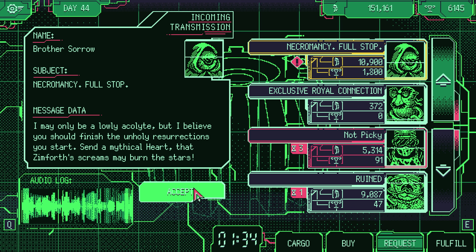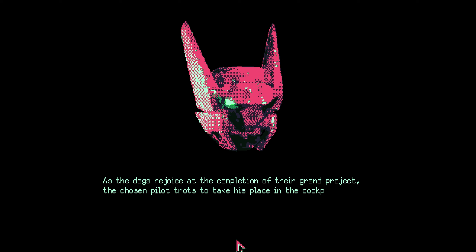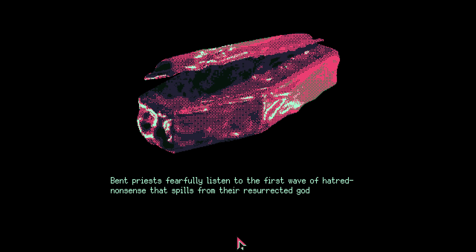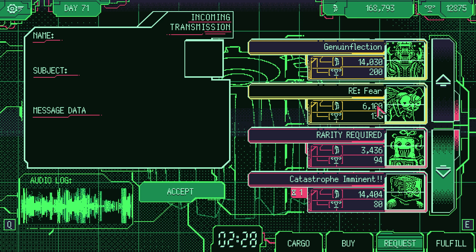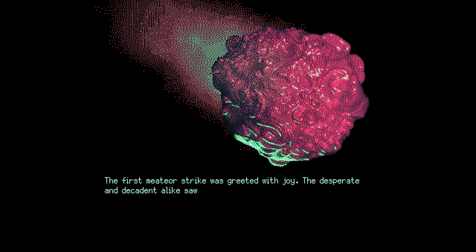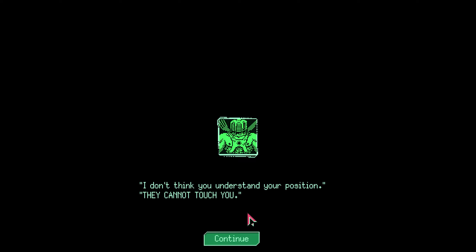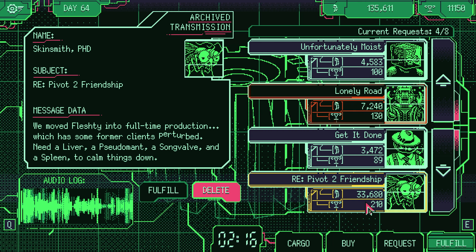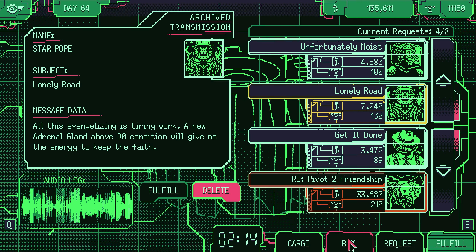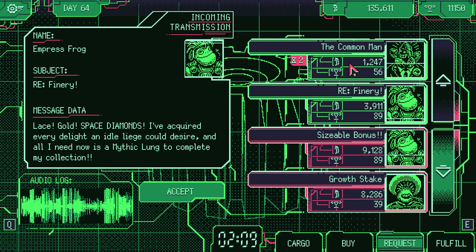And then you start getting stranger and stranger requests. Some dogs want to build a mech out of meat — want to help? How about recreating a dark god, one body part at a time? This guy's got a pet meat snowman he's putting together and wants an adrenal gland to teach it how to fear. End the universe in a glorious orgy of meat — why not? Just as the game promises you at the beginning, none of this matters. Nobody will ever stop you. You are untouchable.